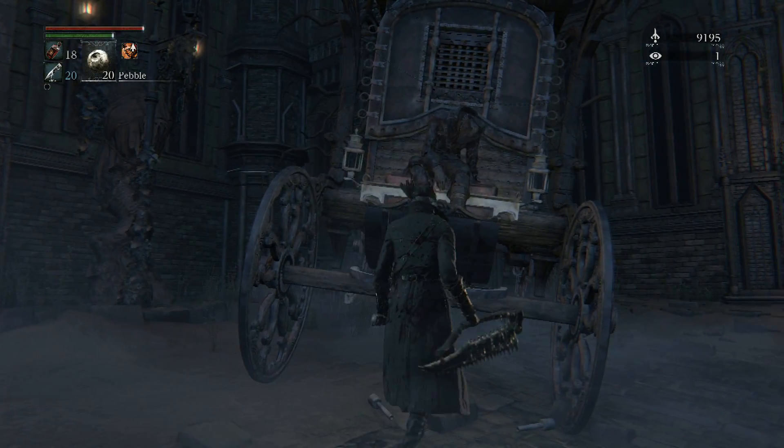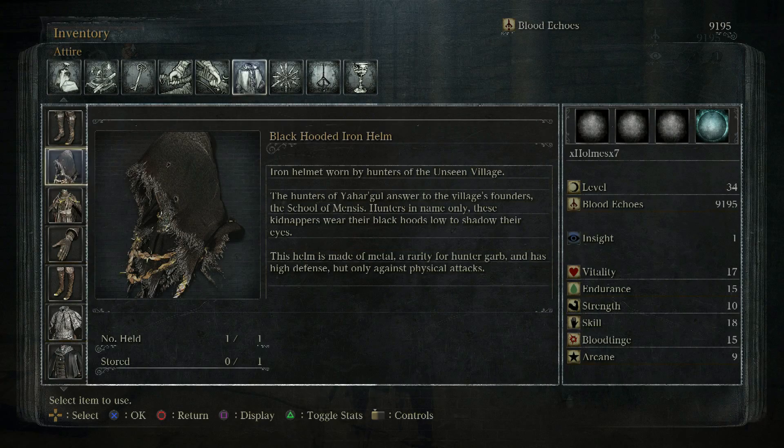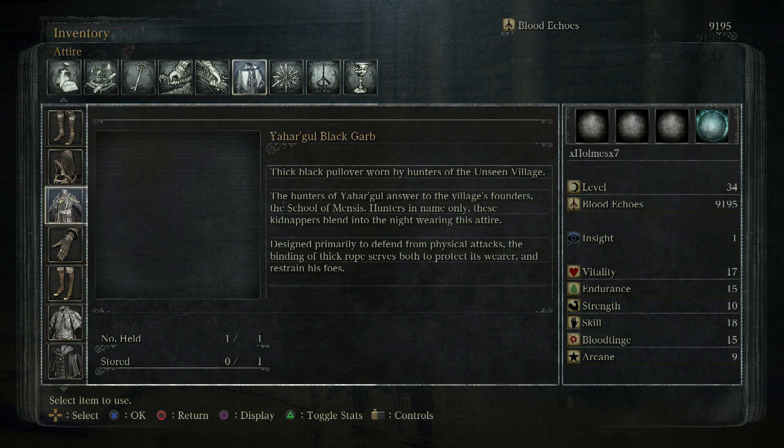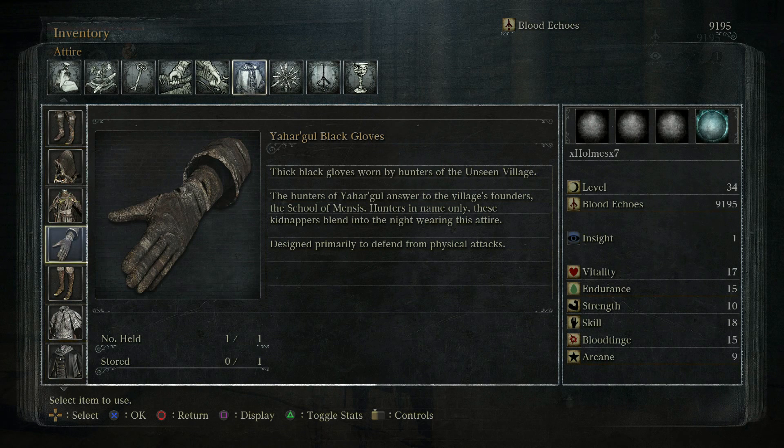You're gonna see a corpse sitting down by the carriage, and this corpse is gonna contain the Yahar'gul set. Here is the set and here's the lore if you guys want to check it out.